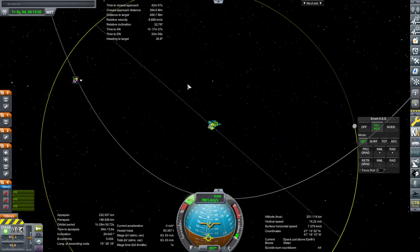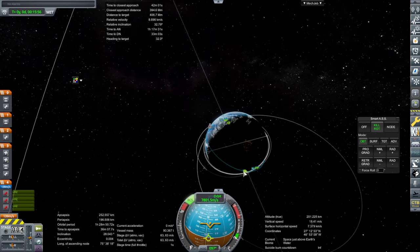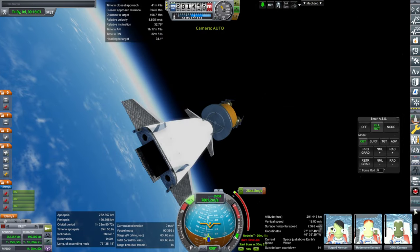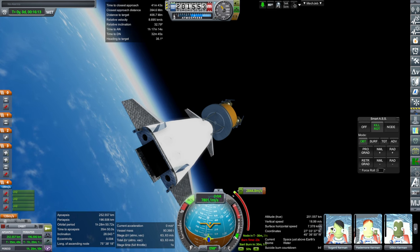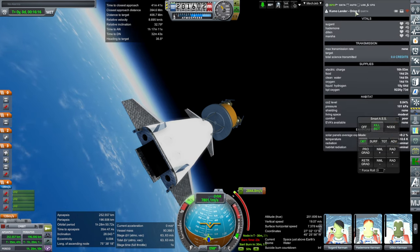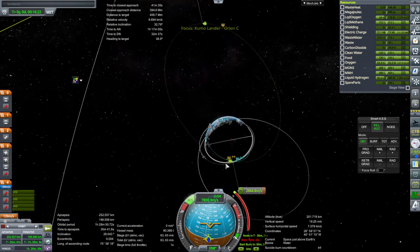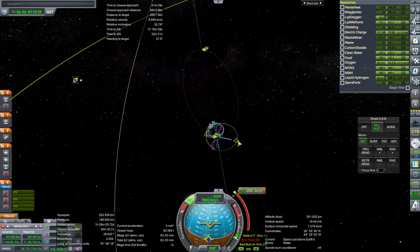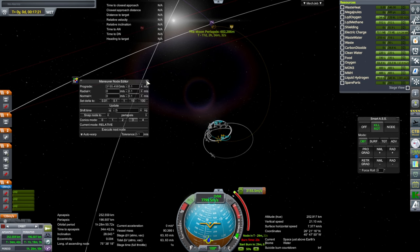We're trying to get to the moon with a bad relative inclination, so it'll take longer than usual — we'll have to wait for the ascending node. Regarding the kerbals who snuck on board, there's two weeks of supplies for all of them. I don't intend to do more with this mission afterwards, we just need to land on the moon. Eleven days to get there, which should be fine.